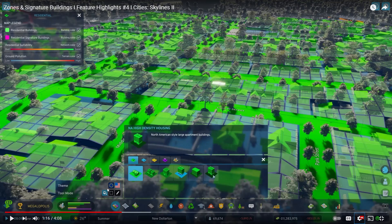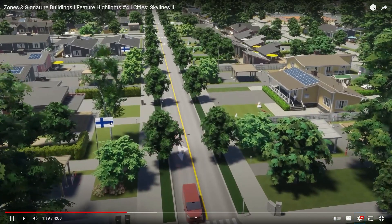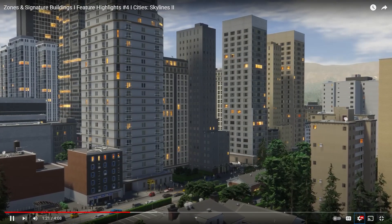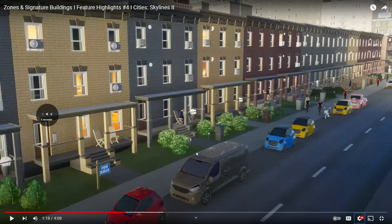Obviously that's all down to the fact that they've selected the North America theme — click on European and there'll be other options. Low density housing — detached houses for single families. Oh, look at that flag, is that the Finnish flag? Tall towers packed with residents — do you see the size of those buildings for residential?!